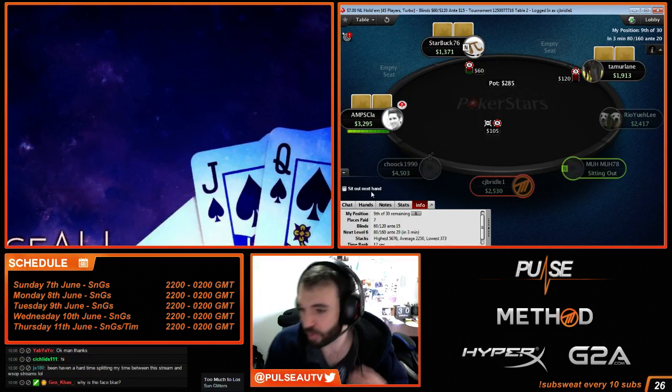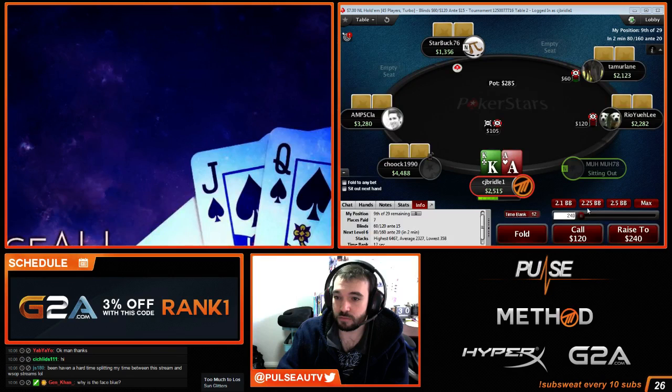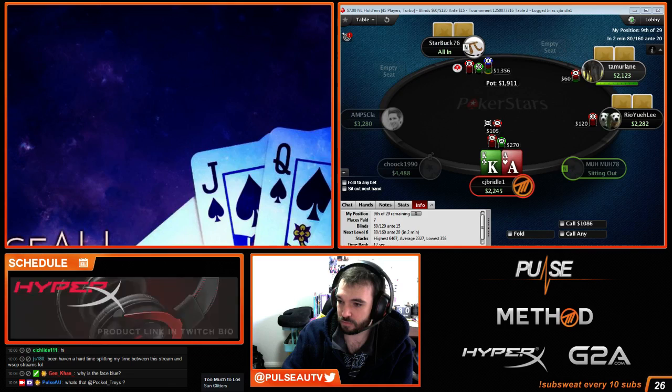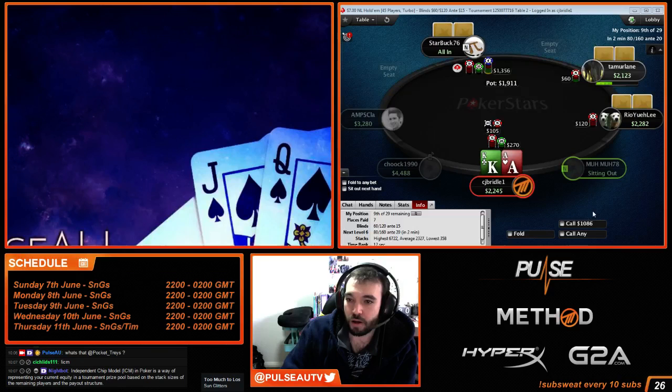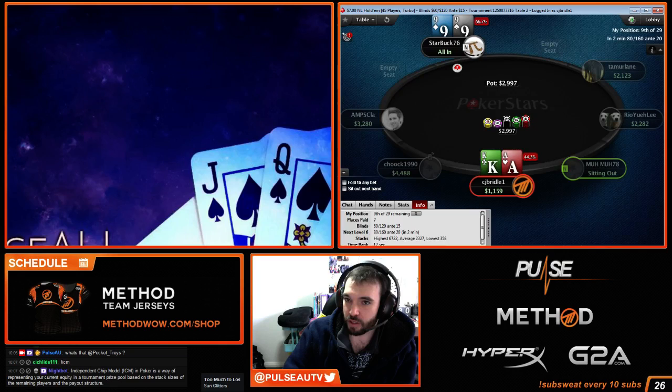Eights against Ace-King, it's just a flip. I'm going to go quickly. Pocket treys. I'm just going to turn the display off after I call my Ace-King — I'm not even going to sweat it. Maybe I should though; the next hand I'll be under the gun.